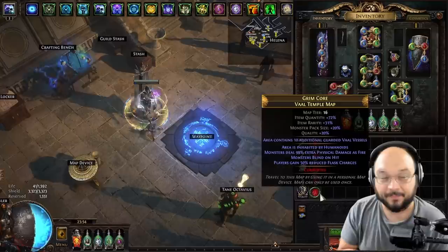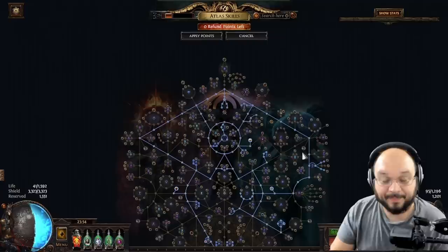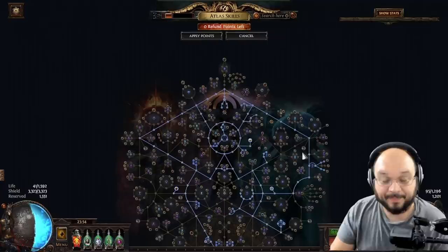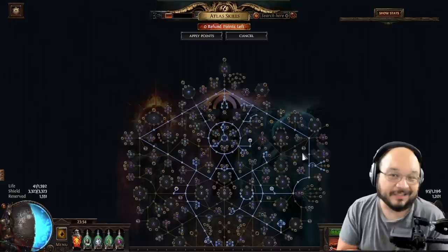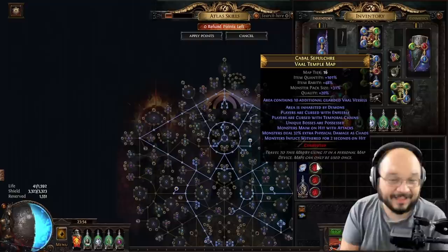The map itself is unique — it says 'area contains 10 additional guarded Val vessels.' These Val vessels are what we're pretty much aiming for in the map, as they are 10 enhanced strong boxes. If we're going to do this as cheaply and easily as possible, we're just going to buy a bunch of Val Temples and make sure we take these map modifier effect nodes — the entire top hat. This will make these maps dangerous, so make sure your character can handle a lot of random map mods. But it will essentially kick up the guarded Val vessels from 10 to 16, and that's what makes things a lot of fun.